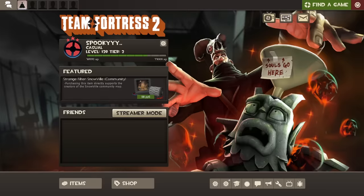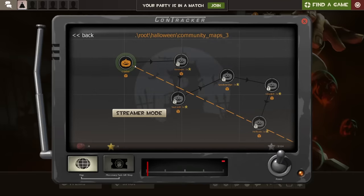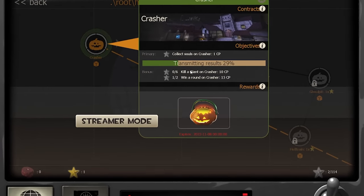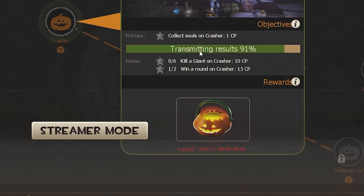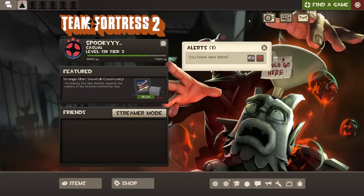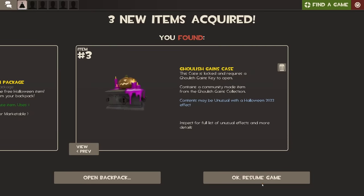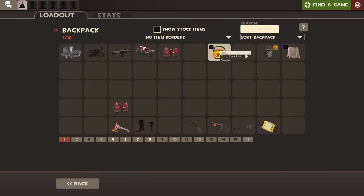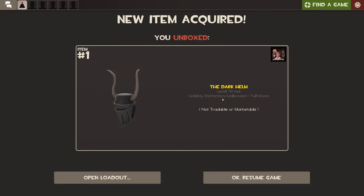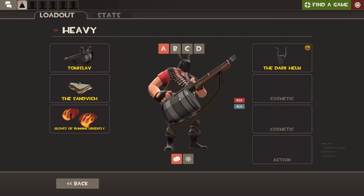Anyway, this was the Crasher map — that's how it's played. Let's fulfill the contract and see what we get. It worked! Let's open it to get some spooky items. This one looks kind of good — I like it.